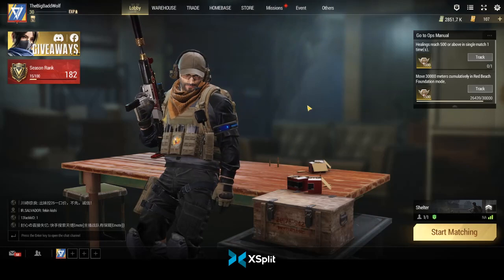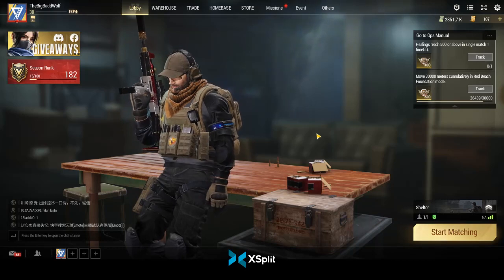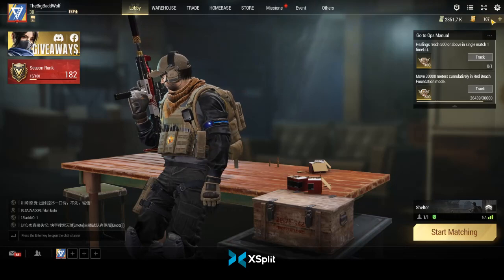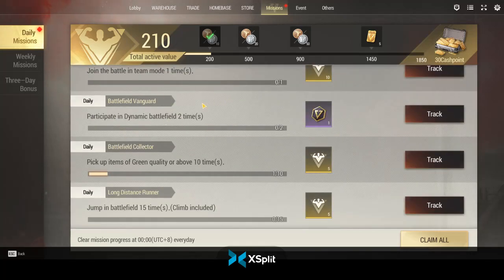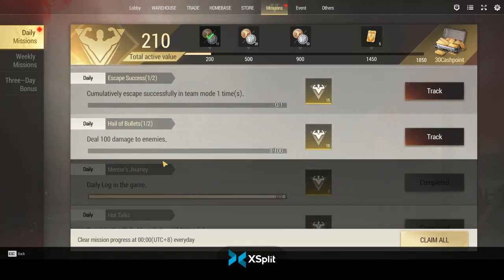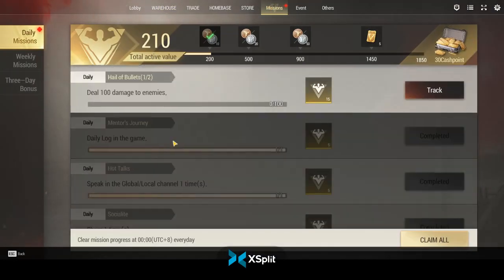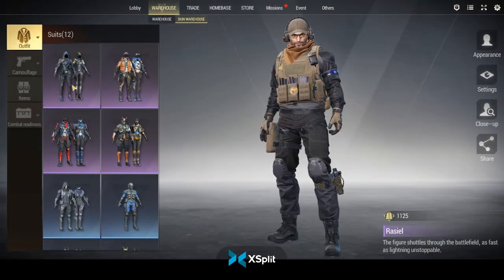Once you've got everything set up and you've done a few runs, get on the Discord, find one or two buddies, and start working on dailies. You can earn in-game currency — stuff you'd normally pay real money for — by doing your missions every day. These usually involve completing team games, looting, moving meters, and similar tasks. There's also a share quest in here — you get a skin or weapon, hit the share button, save it, and that completes the mission.